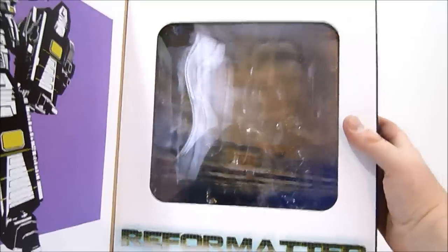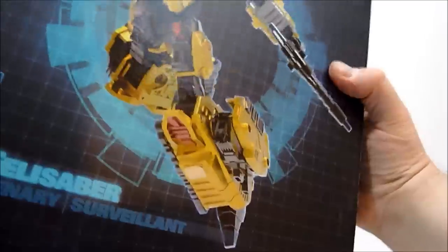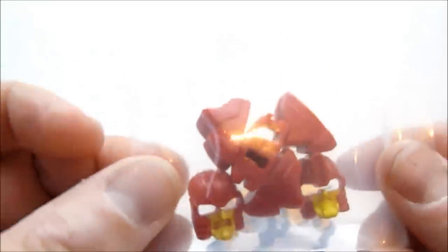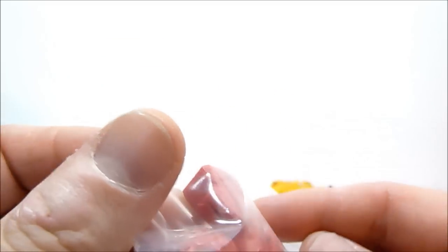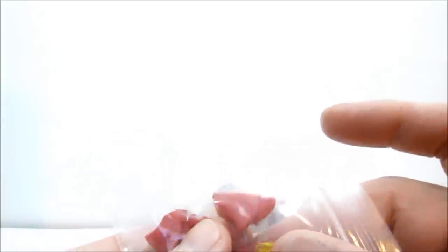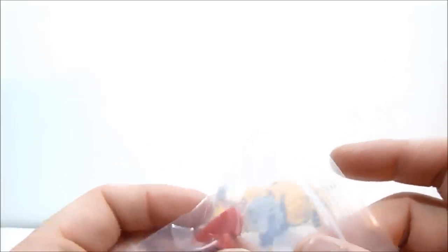Let me show you what actually comes inside this box. Inside the box you get Felisaber, and you get a bag of hooves for Bovis in red because originally they are in black. A lot of people had a problem with that - they felt his feet looked like dance shoes, and I don't particularly agree with that.